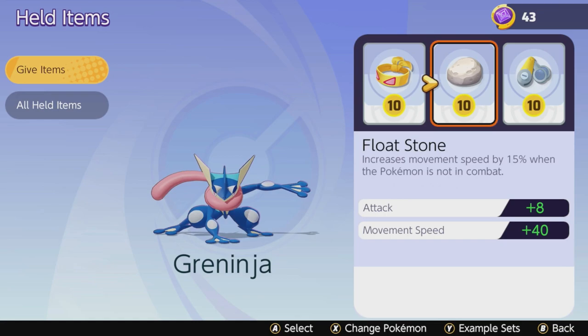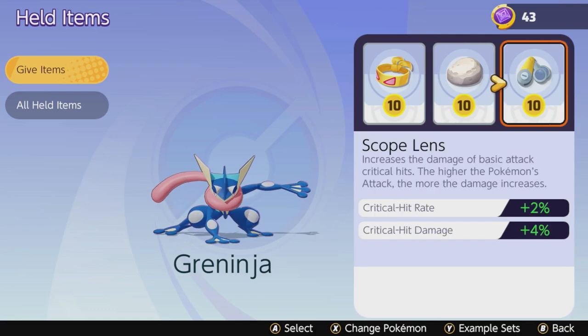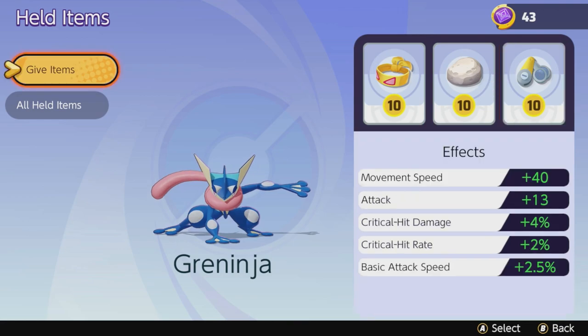Greninja is already very fast, but with Float Stone he can be everywhere on the map super fast — this way you can assert yourself and dominate the whole map. And last but not least, the Scope Lens, a damage-based item focused on critical hit chance and damage. The amount of damage Greninja does with these items combined is insane. If you play safe until level 7 you will do a lot of damage and be a problem for the enemy team.